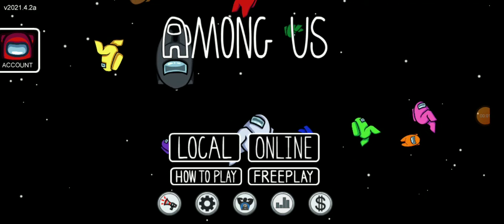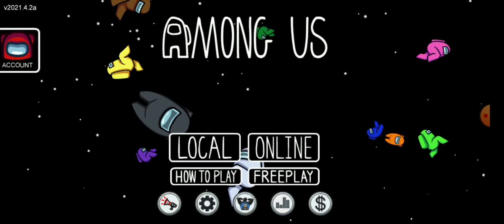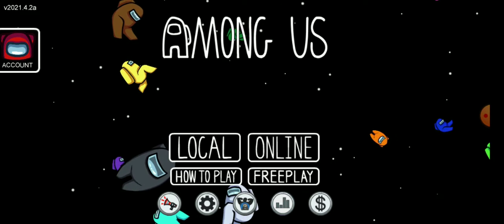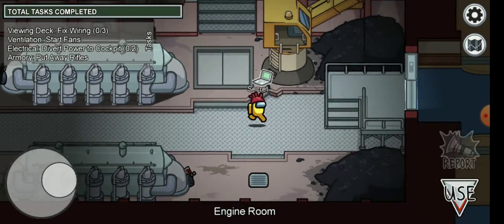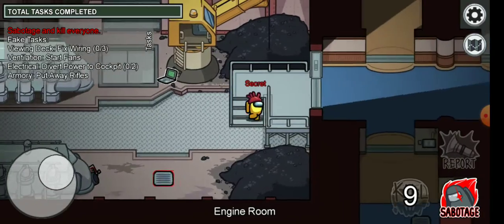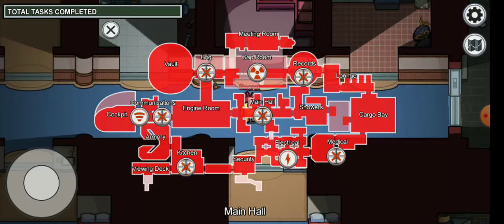What is up everyone, welcome back to Secret Imposter. Today I'll be showing you the best places for imposters to hide in the Airship map. I'm going to free play and heading to the Airship map. Free play is actually the best place to test out new maps, new skins, and new tasks. I'm imposter and I'll be showing you the best hiding spots.